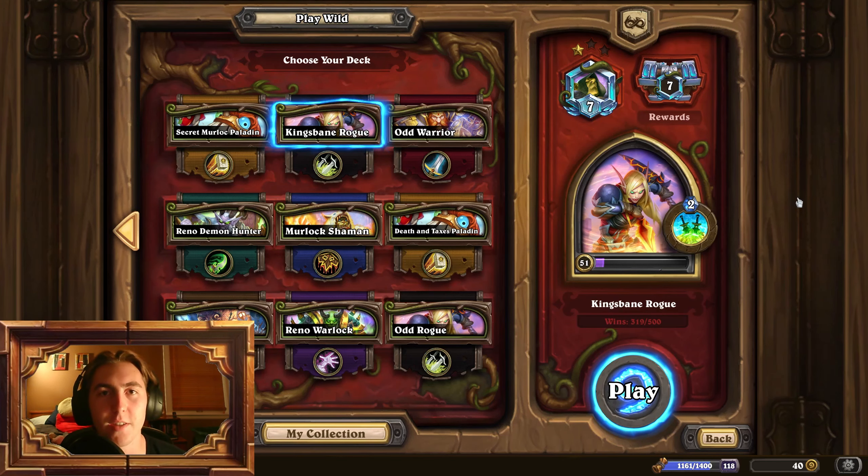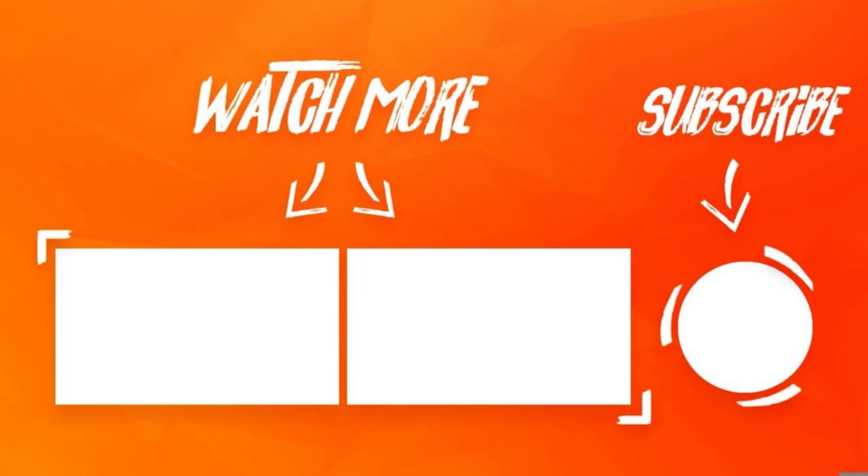Alright, I think that about does it for this video. That was just some classic Kingsbane. The aggro package plus that big Kingsbane can just be a really lethal combo, especially at the start of the season when there's a lot of other aggro. Prize Plunderer allows you to get some really good tempo plays in, and that card has always impressed me a lot. As always, had a ton of fun with the deck and I hope you had as much fun watching. Like and subscribe — I'll catch you next time. Bye!